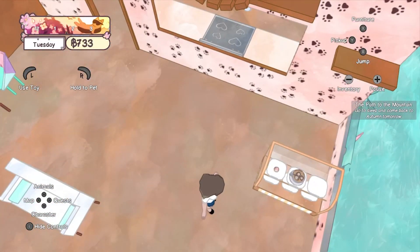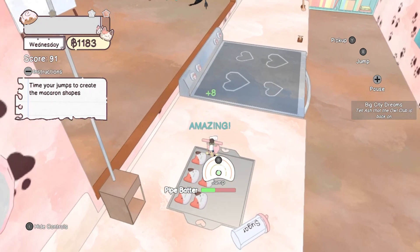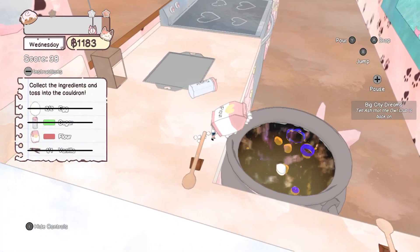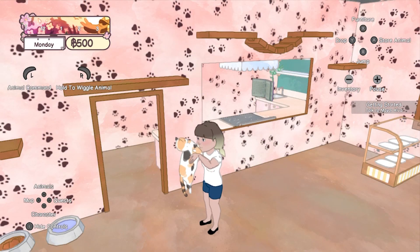Once you make items, they'll be placed in your display and that's pretty much it. You don't need to serve people, there's no staff, you don't even need to be in the building or open and close the cafe. Like I said, it's just not what I was expecting.